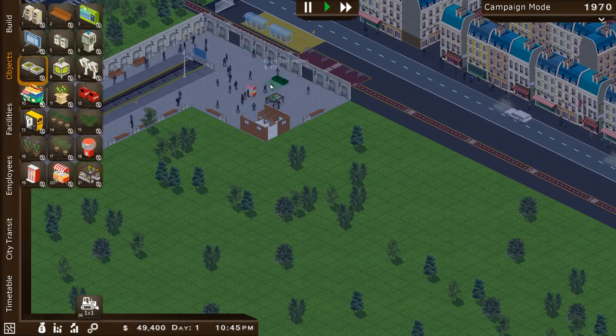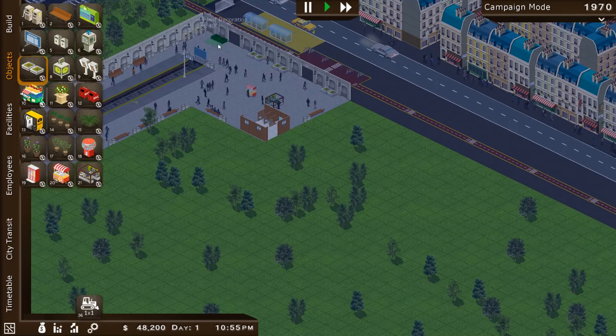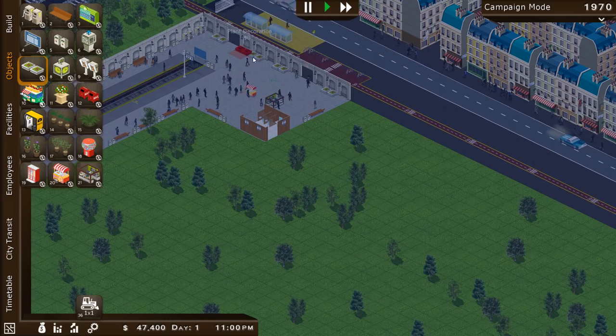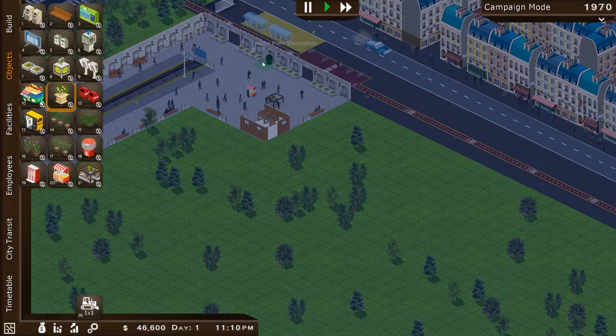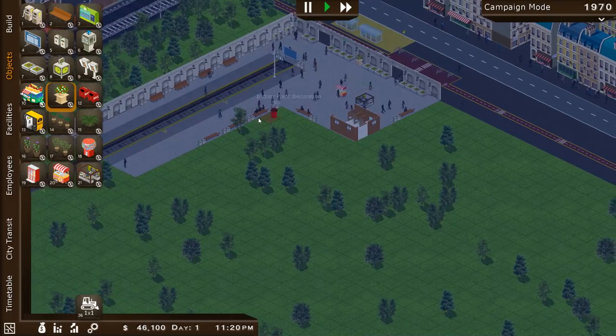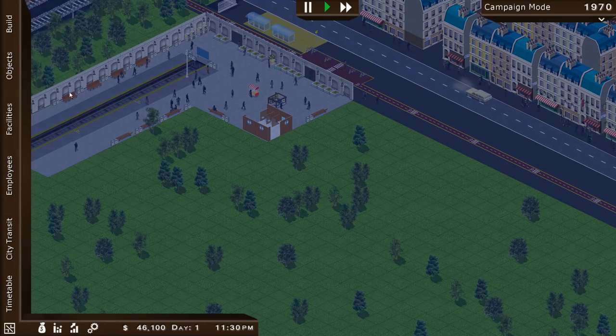While waiting I'll just put some nice decorations down — just a handful of plants to cheer people up and make them happy to be coming into my station. We've currently got $46,000 in the kitty.